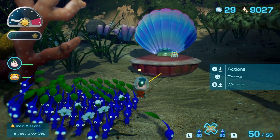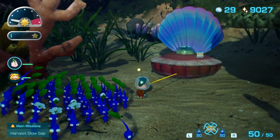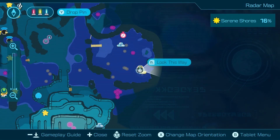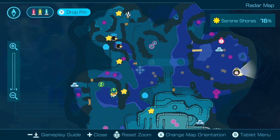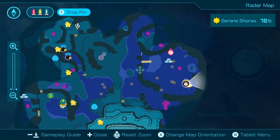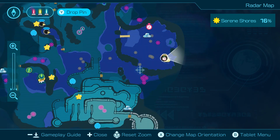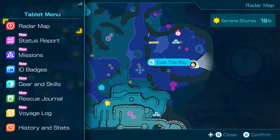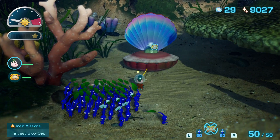Here is how you get the Serene Shores Garlick. As you can see, I am underwater right now with my blue pikmin. The location is all the way on the right in Serene Shores. You're going to have to get through here and destroy a gate, but once you get in, it's going to be in this back corner. There are lots of enemies through this area that want to eat your pikmin.